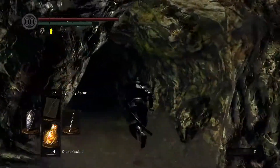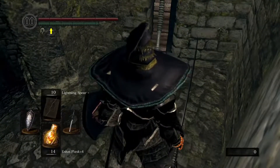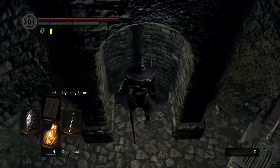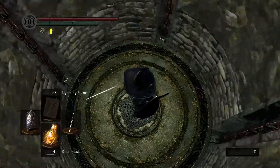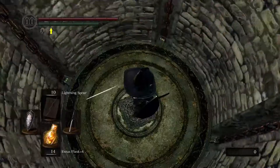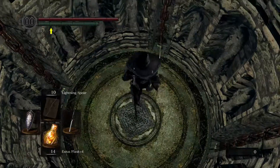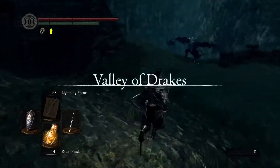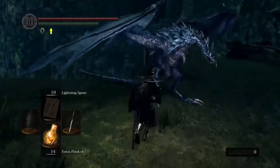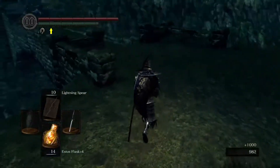Now we are at the Valley of the Drakes bonfire, which leads to the Darkroot Basin so we can get to the Drakes. These are the only enemy in the game that drop Dragon Scales, which are useful for leveling up in the Path of the Dragon Covenant. You need 10 Dragon Scales for the Dragon Headstone to do more damage, and 30 Dragon Scales to get the Dragon Torso with better range. These guys have a very low drop rate for Dragon Scales, and their lightning is pretty deadly if they catch you.